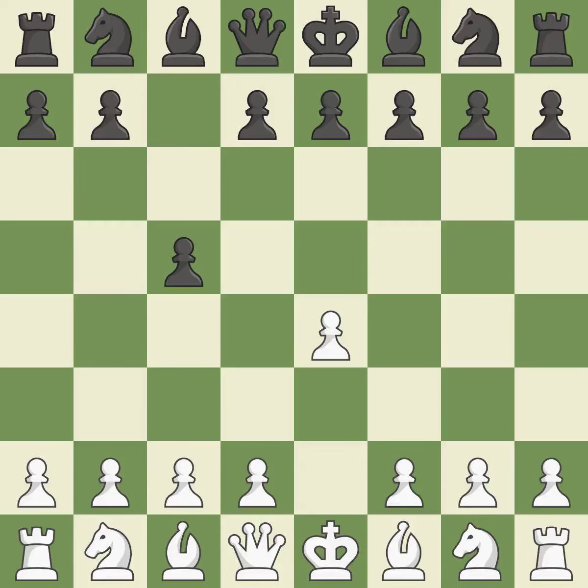The c-pawn in the Sicilian Defense controls the d4 square. Nf3 moves the knight toward the center in anticipation of a pawn push on d4, where it will be ready to retake the piece if Black captures on d4. When Black eventually plays Nf6, White is prevented from moving the piece to e5 by the opening of the light-squared bishop on d6.